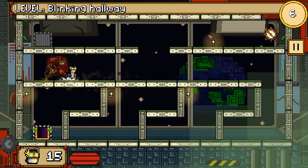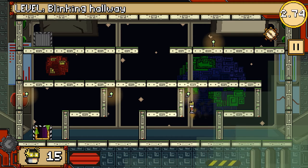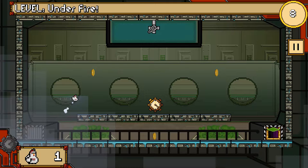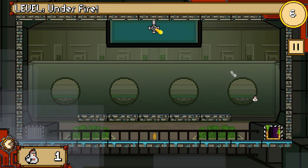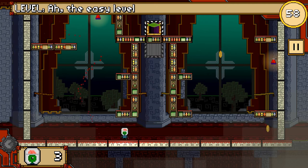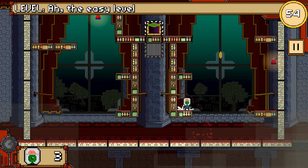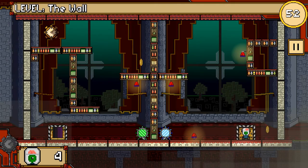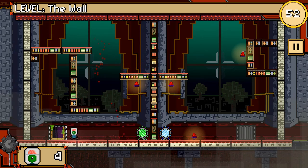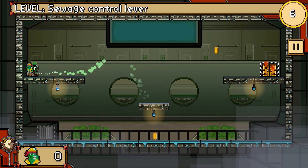Each available character also controls slightly differently based on their statistics. While I mainly played with the default character with the default stats, I can see how mastering each character would be fun, and the high score chase is always there for you to compete globally. As a side note, the main character from another indie game, Tesla Grad, is also available in Tiktok Tower, which is a nice little crossover for fans of indie games.